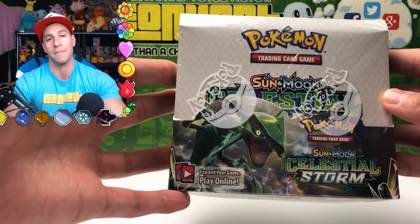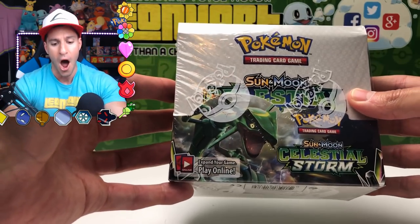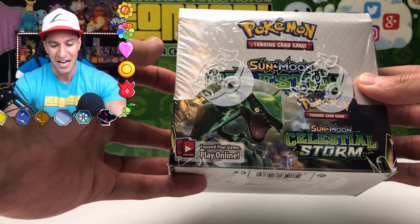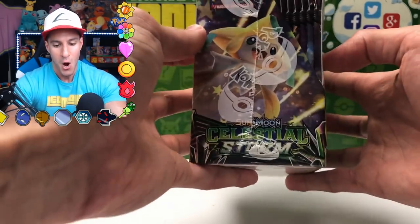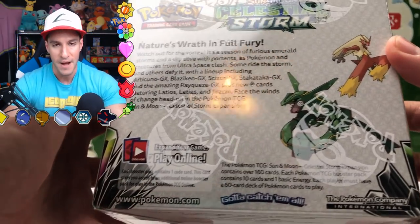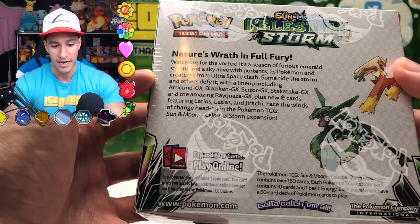I am so excited about this very brand new set, because one, look at the artwork on the box — it is absolutely gorgeous! We got Rayquaza on the cover with that beautiful emerald shade of green on the booster box. We got Jirachi on this side, and the back of the box has some very cool cards that I am hopefully going to pull in this booster box.